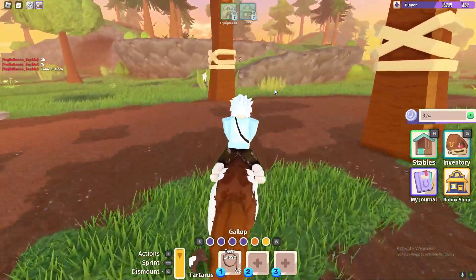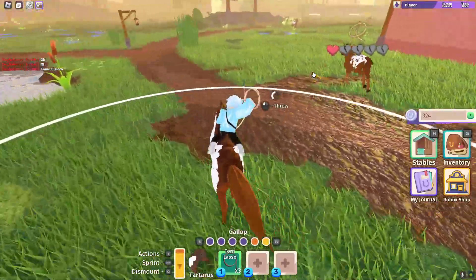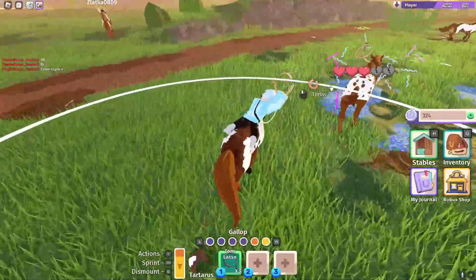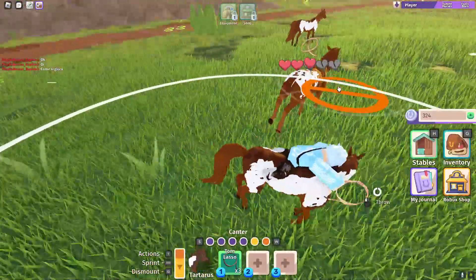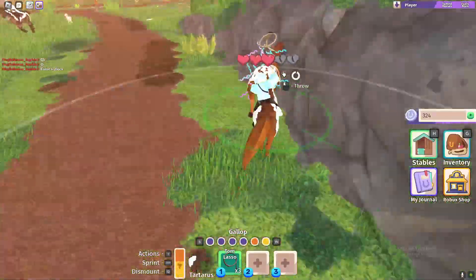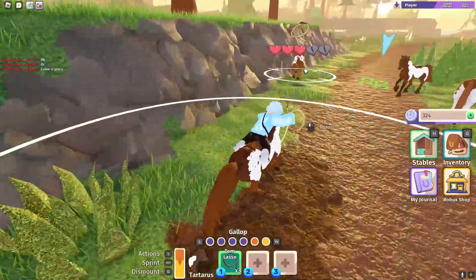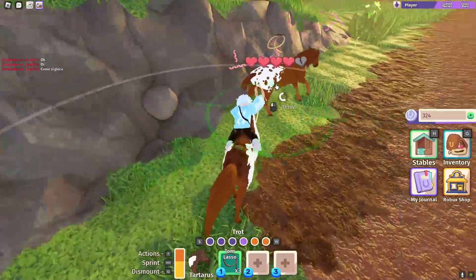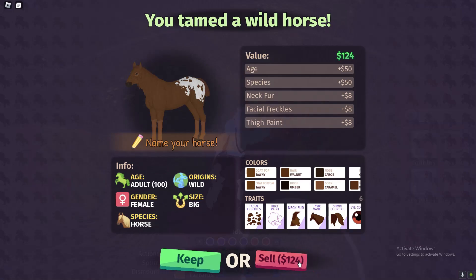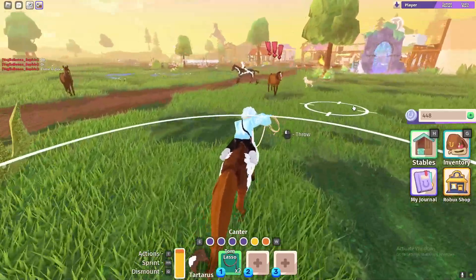Let me show you how to tame horses. It's a beginner's guide and a lot of people don't know how to do it. As you can see, this is a world horse — we're going to go ahead and capture it right now with our lasso. You want to just carry on doing what I'm doing. It's running away from us right now, but we should be able to tame it. We need two more. You can change your galloping speeds by pressing S and W. Look at that — and you can sell it for money. You get quite a lot of money by just taming horses.